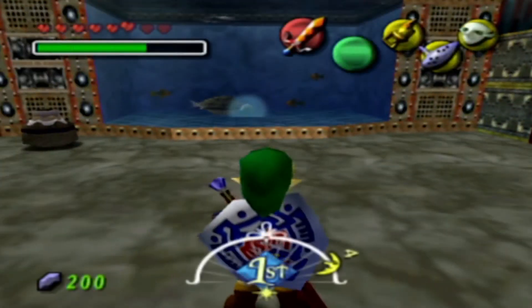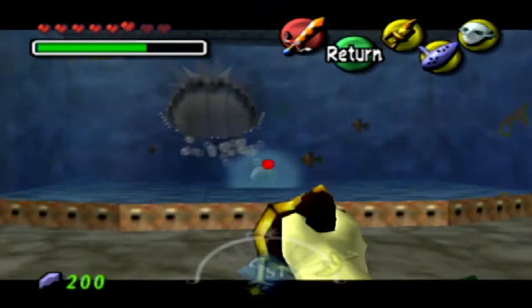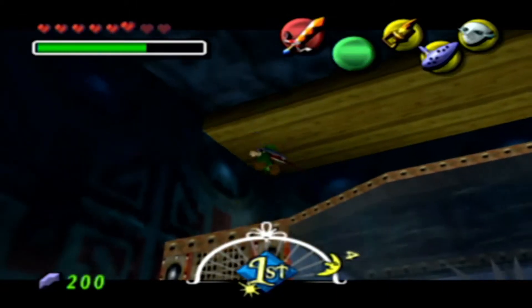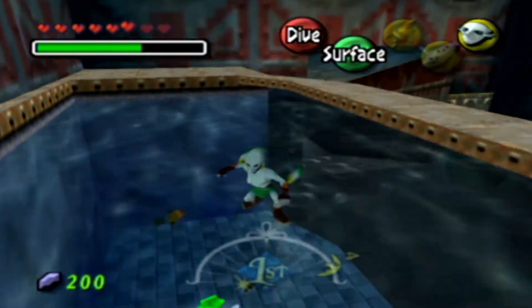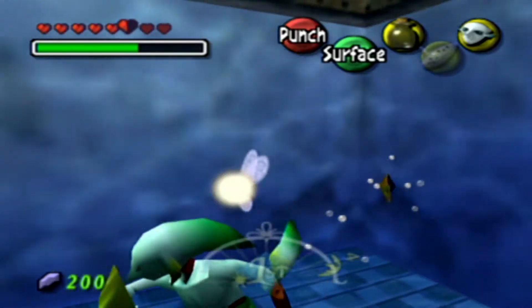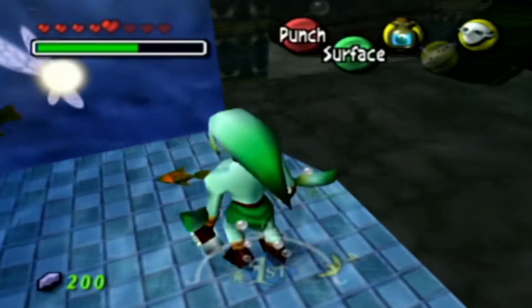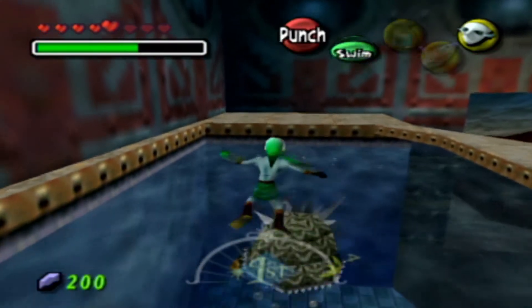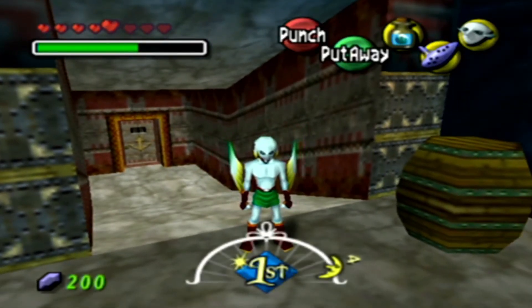The only thing we have to do now is head right into this door, where I believe the final Zora egg is. We have one of those annoying clam-type enemies again, which hopefully won't be too much of a problem. Let me hit this side here so we don't fall into the water, then we can put on our Zora mask and start using our magic ability. I'll just grab this Zora egg and be on my way. Let's move back up to the surface before we get bit again. That's about everything here inside the Pirate Fortress.